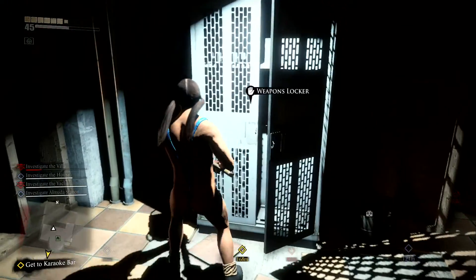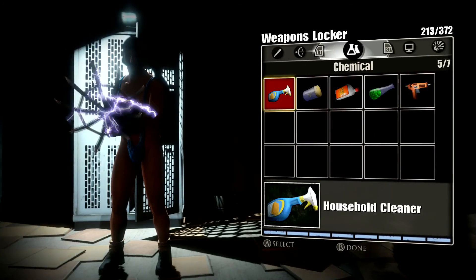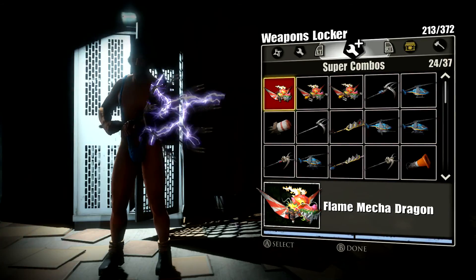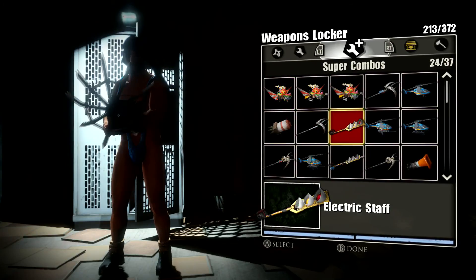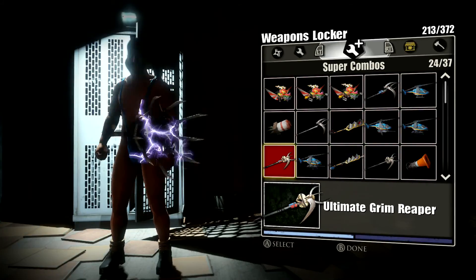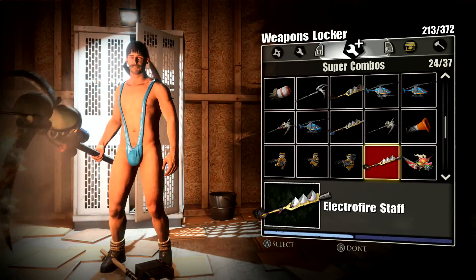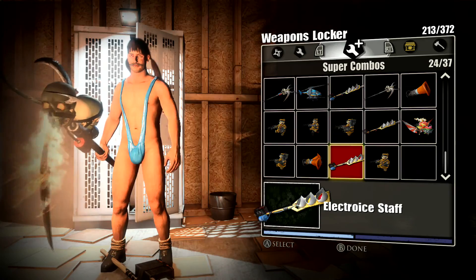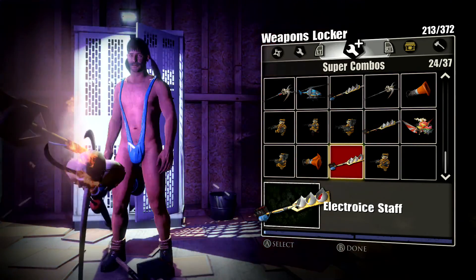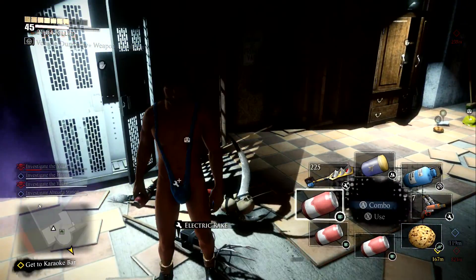There we go — weapon locker! Hell yeah. Where are my super awesome combo weapons? No no no — regular grim reaper, no tactical reaper — I want my ultimate reaper and electro fire staff or electro ice. I generally like fire better but since that's already a fire weapon I shall go for the ice staff, just for variety's sake.